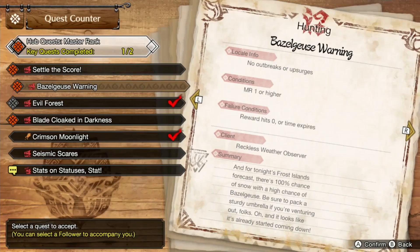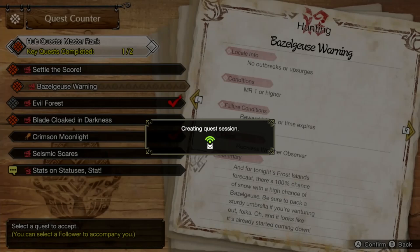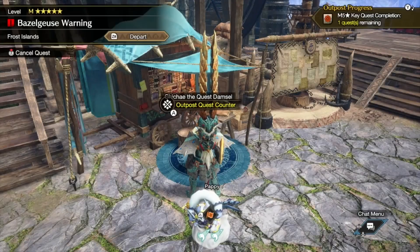For tonight, the Frost Island forecast: a very 100% chance of snow with a high chance of Bazelgeuse. Be sure to pack your 30 SPF umbrella if you're venturing out, folks. It doesn't look like it's already started coming down, but the temperature is coming down of course. Now let's join the request.